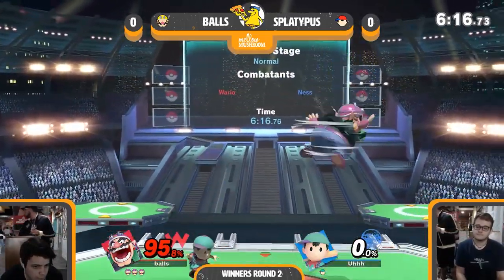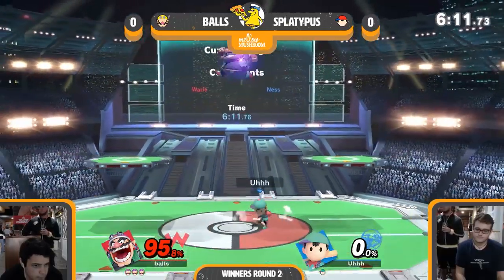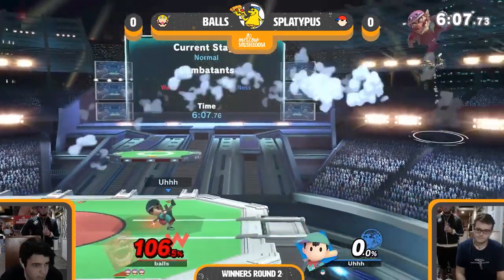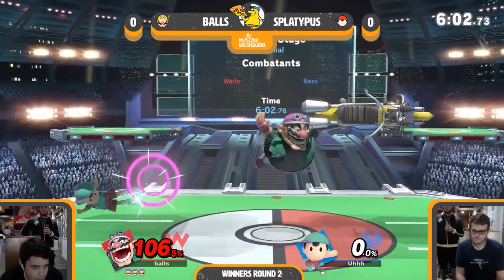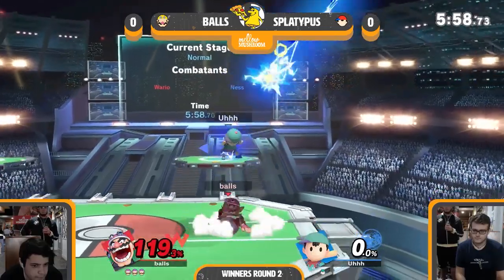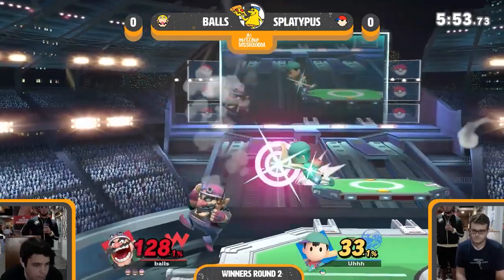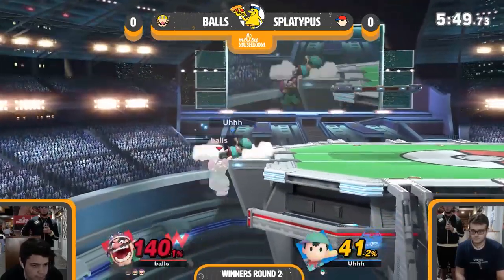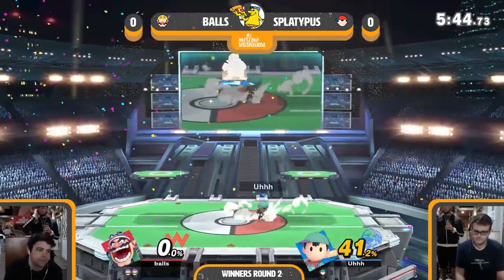But Splat is not out of this yet — Ness does have really good comeback potential and Balls is at 95%. If he gets on there, Ness can send him across stage, but Wario is a little bit too quick. Tries a yoga trap, does get the shield broken, and loses the stock.